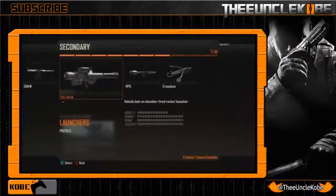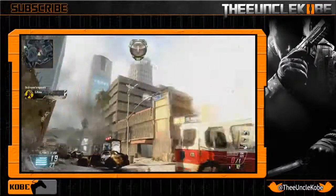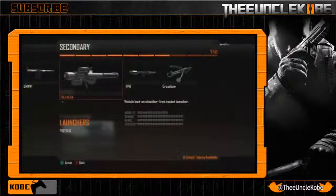Next we got the FHJ-18AA. I'm not a fan of those long names, but I am a fan of this launcher. This was actually the launcher shown in the multiplayer reveal trailer, and as you can see it just looks frickin' sweet — that futuristic style just looks sick. The damage, range, and accuracy are all maxed out to the highest level in the game, and the reason for that is because it is vehicle lock-on only, which is the one downfall. But if you're a team player who makes an effort to take out enemy air support, this launcher is for you. It shoots the rocket crazy fast and is really powerful — it takes out almost every kind of air support with one rocket. The two exceptions are the AGR, which is that robot thing, and the Warship, which is the new chopper gunner. But you do get two rounds, so you'll definitely be able to take out any kind of air support.